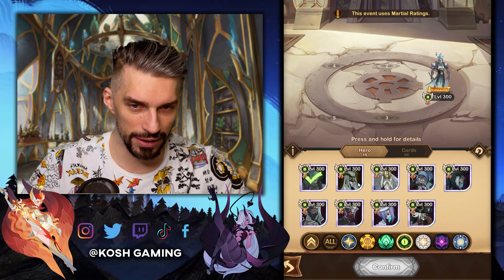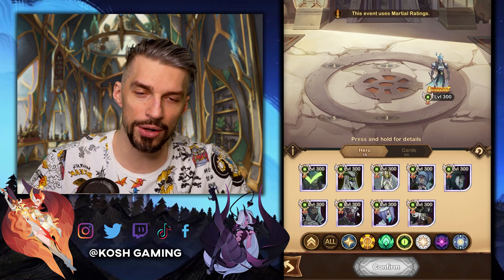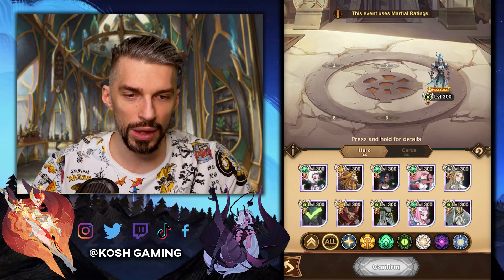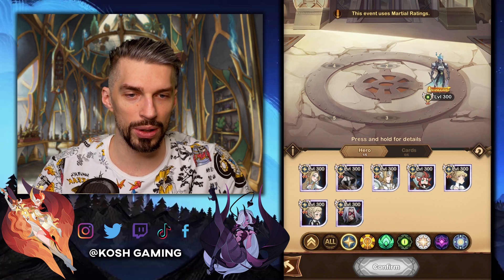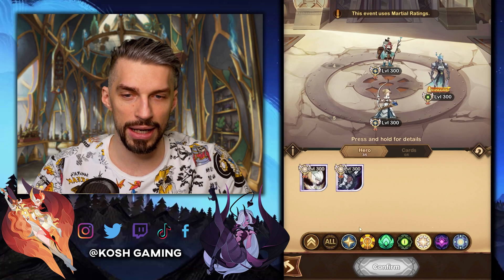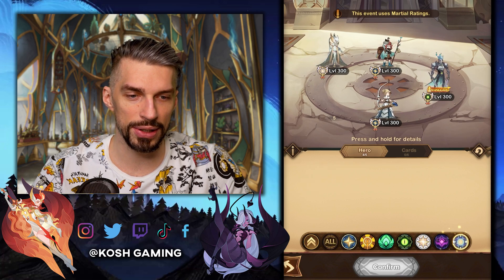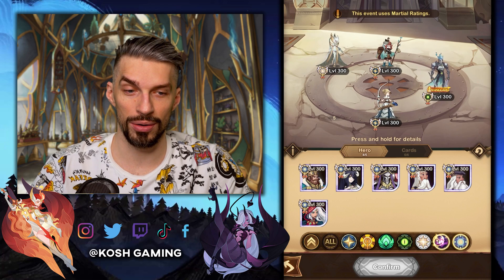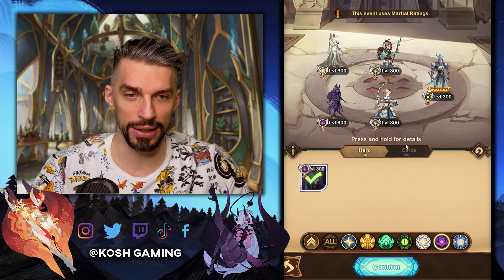So it was this guy, but we don't have the new hero. The hero set is different now. It will be this guy, then I want Rowan, because Rowan can help us so much. Then Estrilda, of course. And maybe we can get the Ainz team out — that would be interesting. And Luquisha. Let's put it like that.